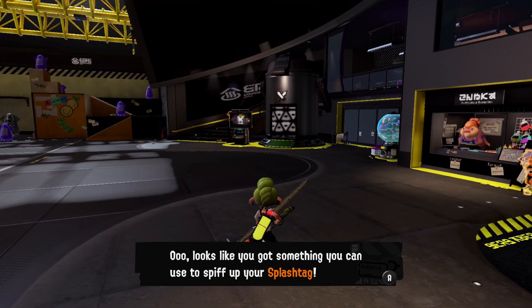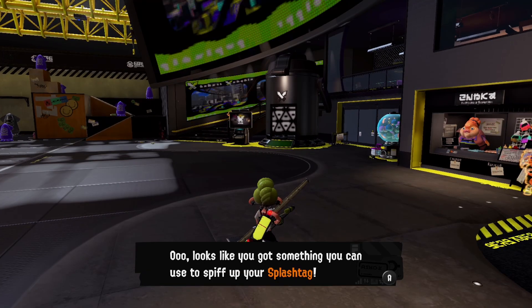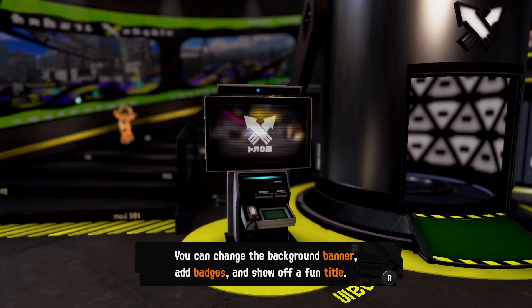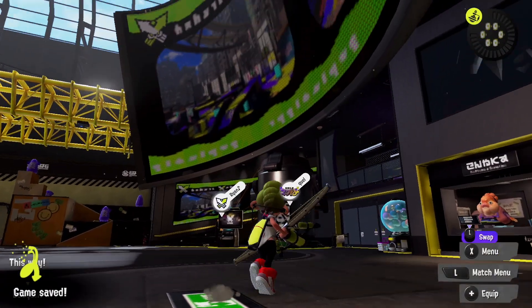You can use the tri-stringer to spiff up your splash tag — remember you can change your splash tag anytime at the lobby terminal. You can add a background banner, add badges, show off a fun title. But for now, look at this — my tri-stringer! I can charge up and make some explosives.